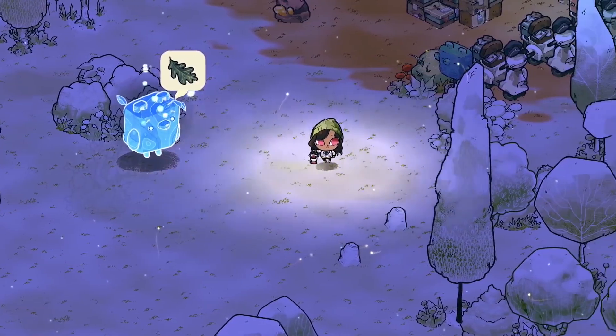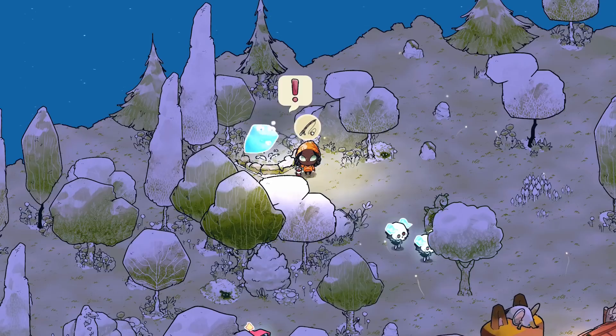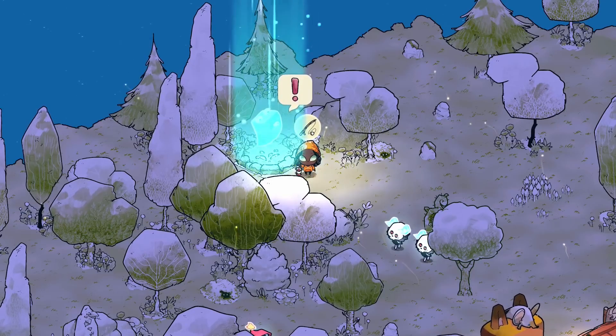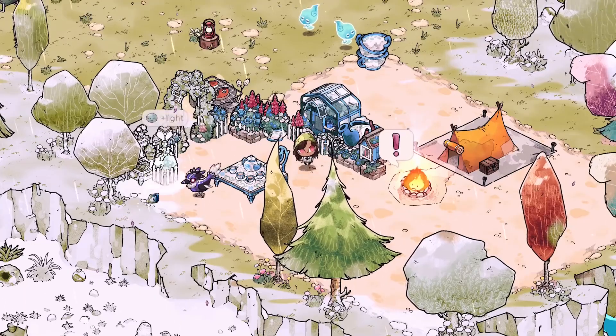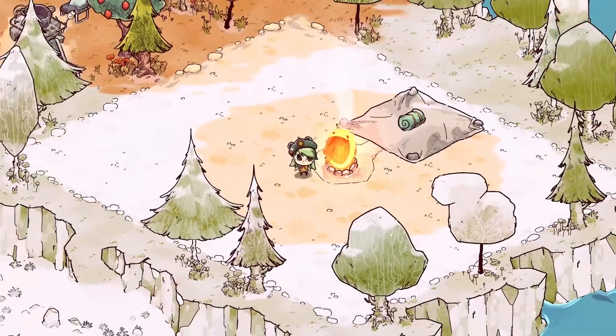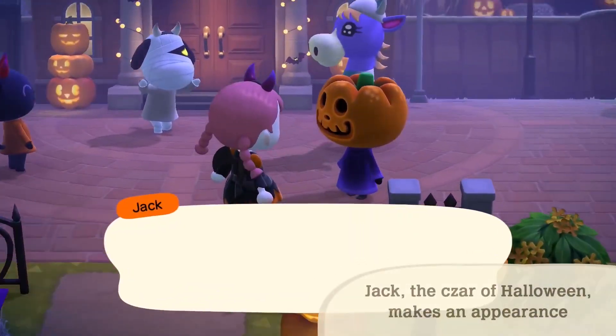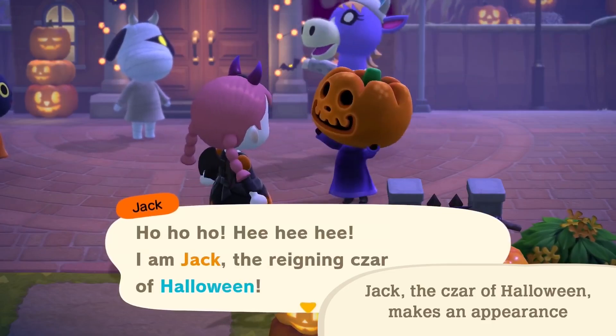One game that came up a few times is Cozy Grove. This game has a very similar concept to Animal Crossing — it plays in real time, so if you log in now it will be autumn, and the game is designed to be played for about an hour a day, making it a great pick if you want something to play a little every day. Animal Crossing could also be a great pick for similar reasons, and there is a Halloween event on the 31st.